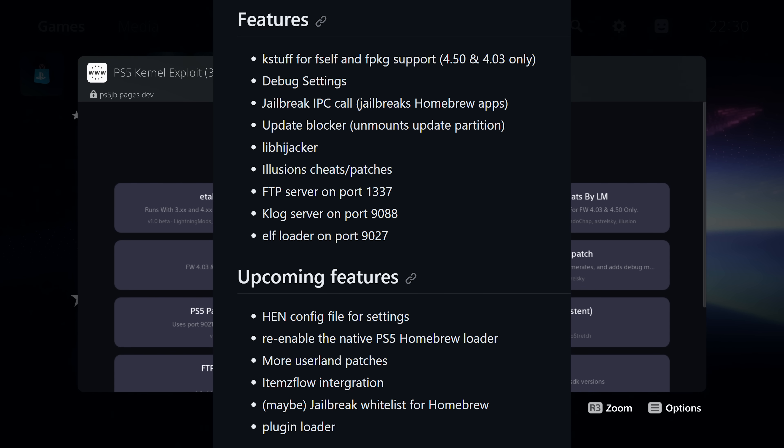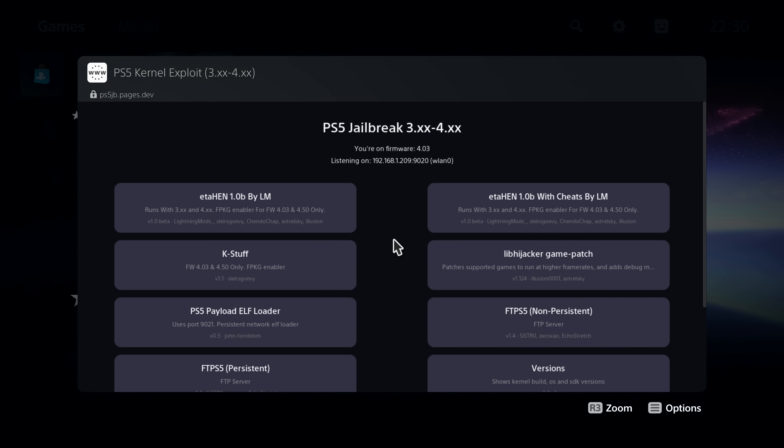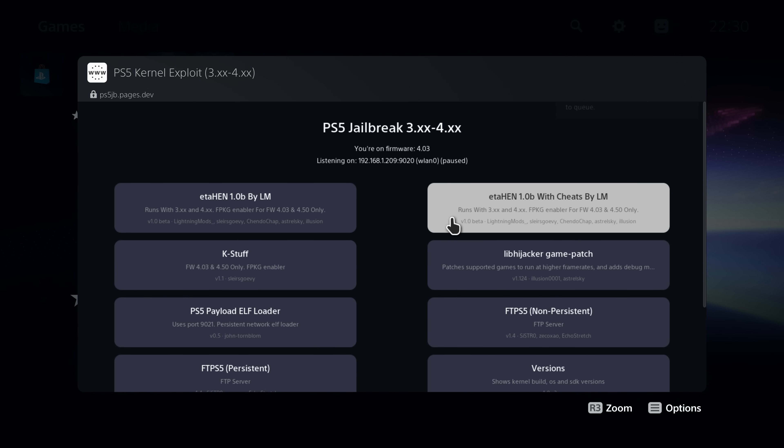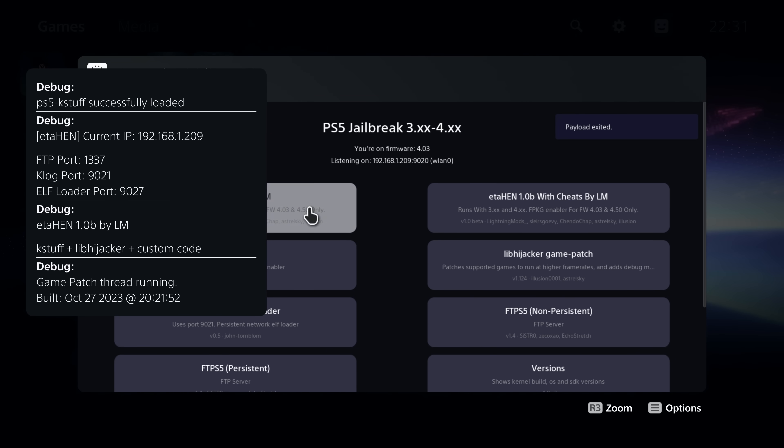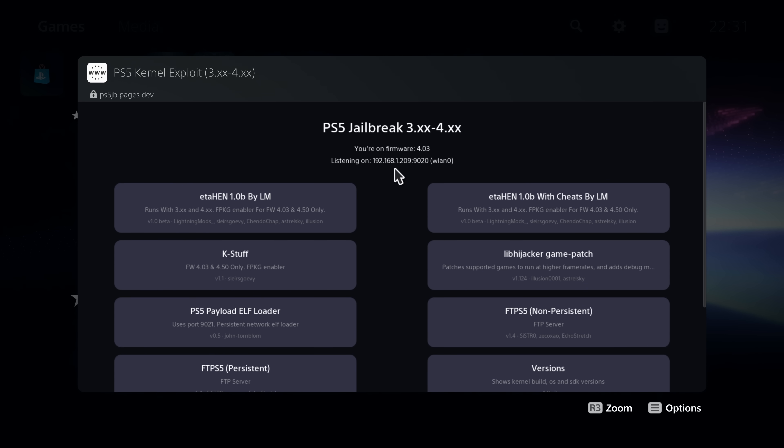So let's go ahead and take a look at it — we're going to try and run the one with cheats from Lightning Mods. So you just select it and there we go: game patch thread running for the hijacker. We've got our current IP address, all the information about the ports for the kernel log server, FTP — all that information is there. It's handy that it shows you your local IP address of the PS5 in the notification, and you've also got it down here on the exploit host.